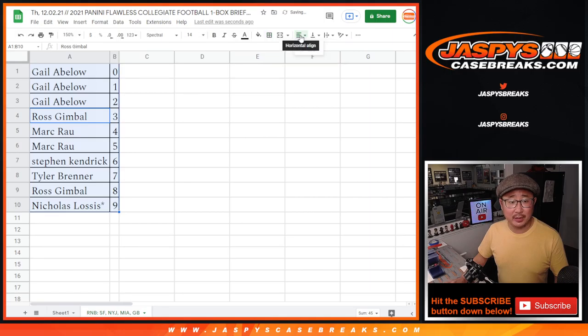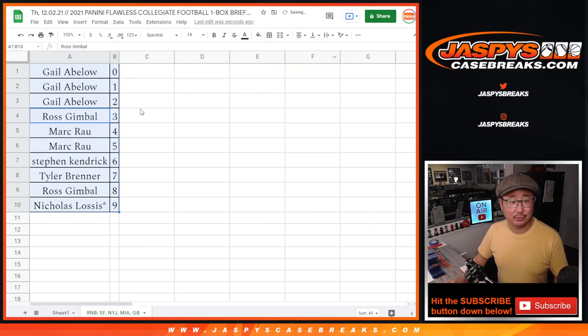Let's order these numerically. Look at that — Gale with 0, 1, 2. Alright, so there you go. We've got to do one more of these random number block randomizers for a different set of teams. That's on JaskiesCaseBreaks.com. Once we do that, we're in Breaksville. So let's get it going. I'll see you next time for that break. Bye-bye.